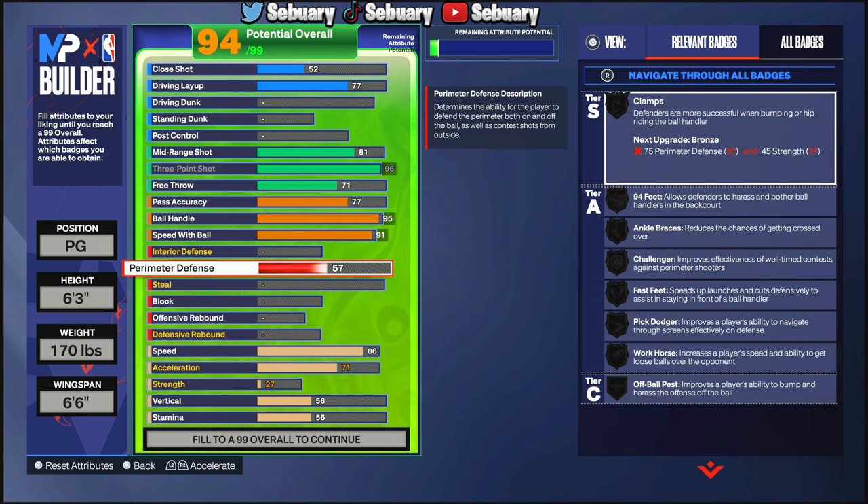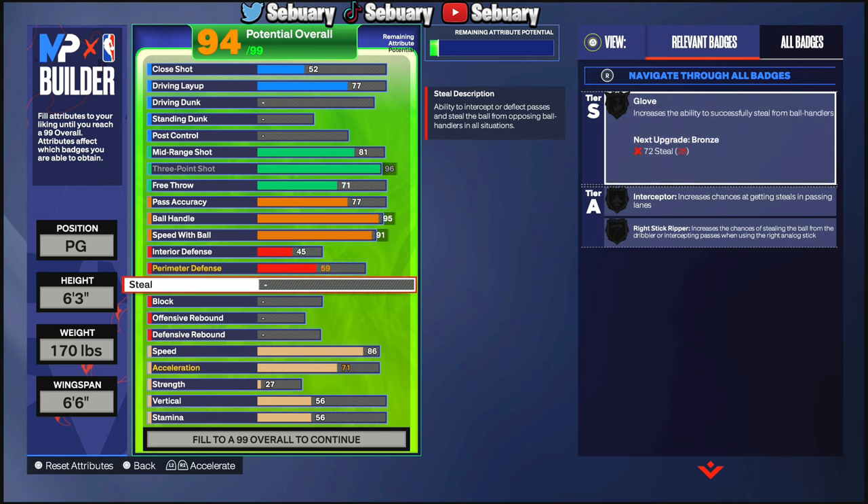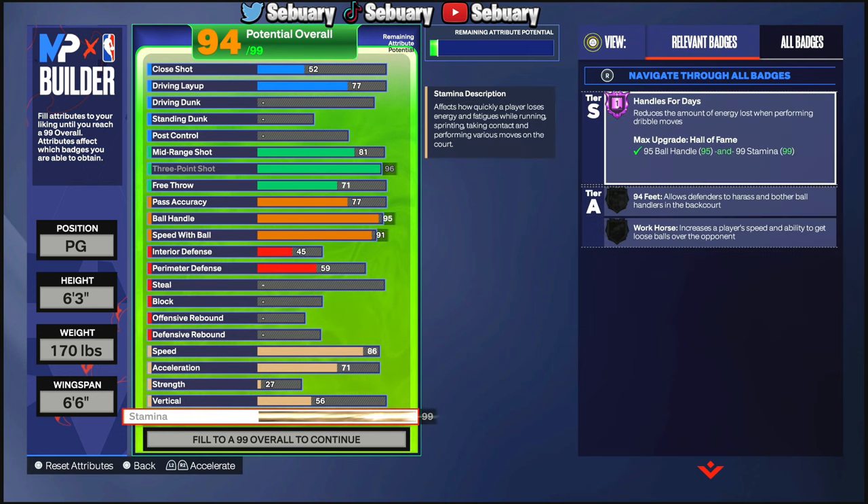For defense, we're not running any — put perimeter defense to 59 and interior defense to 45. You do not need any defense on this guard build whatsoever. For the physicals, you always want to max out your stamina to 99 on the guard build, put your acceleration to 93, and leave your speed at 86 so we can get Speed Booster on hall of fame.